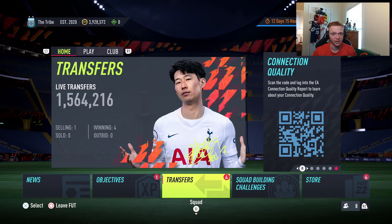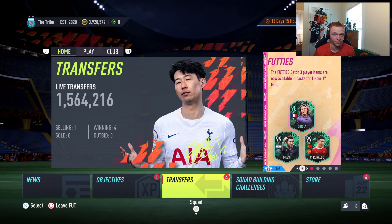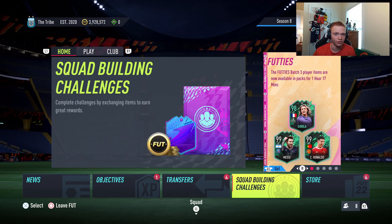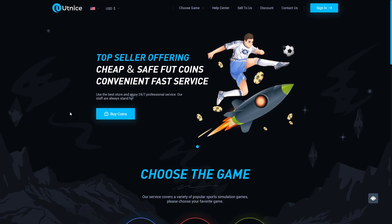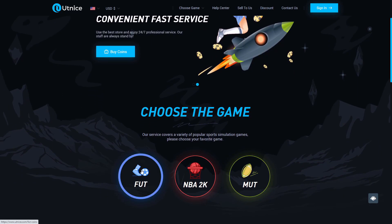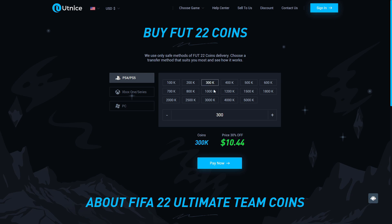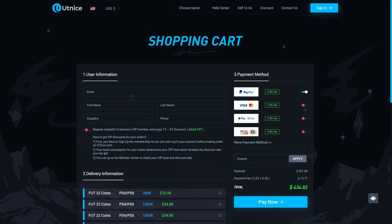I've got some insane trading methods that can help you make a ton of coins on FIFA 22, but before we jump into that I need to show you the easiest way for you to get some coins. If you're looking for the cheapest and most reliable coins on the market, make sure to head over to utnice.com and use code chief for 6% off at checkout. Let's go ahead and jump right into this video.